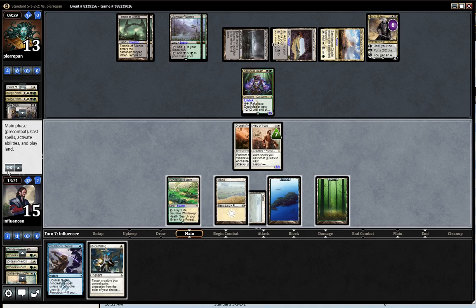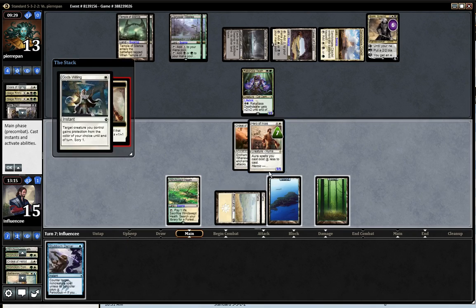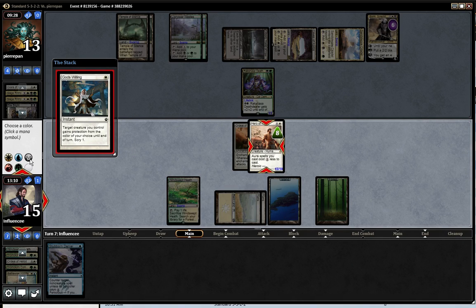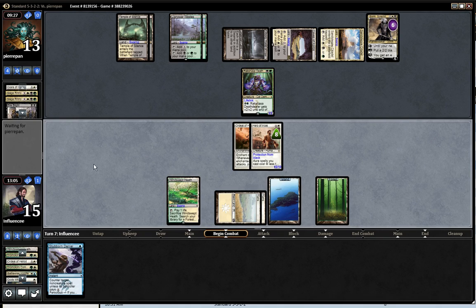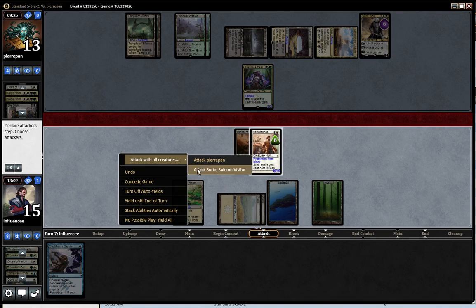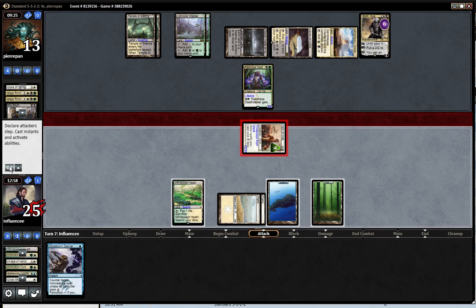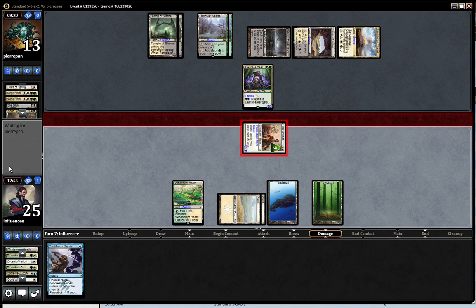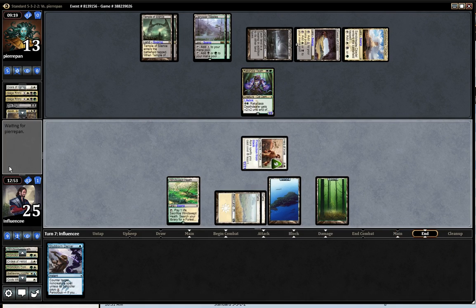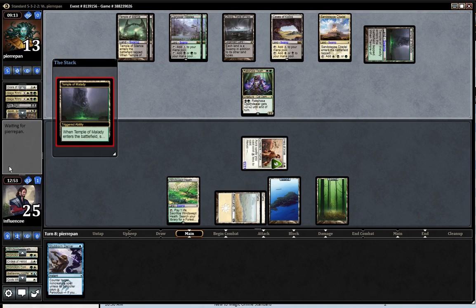9, 10, 11 damage. Pro black. Put that to the bottom. Got to attack Sorin because if I don't he emblems and I can't beat that emblem. I feel pretty good — I have Stubborn Denial in my hand. I put a card to the bottom which I didn't need. I wish I had Treasure Cruise in my deck right now, that would be nice.